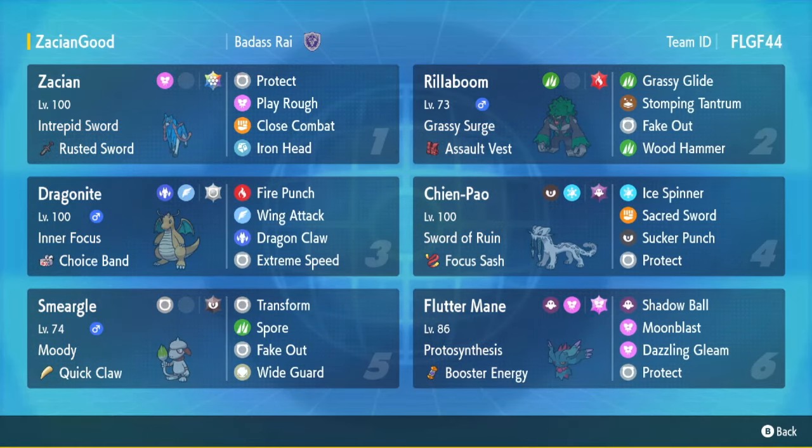As for this team, if you guys want to use this team, Rental Code is up in the corner, should be a Poké Paste down below. Not like a crazy impressive team, but if you want a really consistent team around Zacian, I think this team is really fun to use and it's pretty viable. It's not a crazy top-tier team at all, but it's a team that'll give you a lot of wins if you know how to play it. It's carried by the Zacian. The Dragonite Chien-Pao is also really good, Flutter Mane is a great mon — combo of all these mons, they really complement each other well. And then you got the Transform Smeargle, which I don't think anybody's used on any team until now.